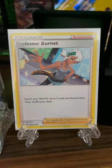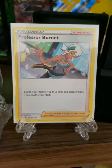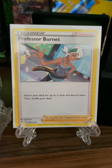Professor Burnett is not currently available in any actual sets. You get them through the Pokémon V Union Special Collection boxes, and you get one copy of Professor Burnett per box. What this card does is it lets you search your deck for up to two cards and then discard them, and shuffle your deck afterwards.